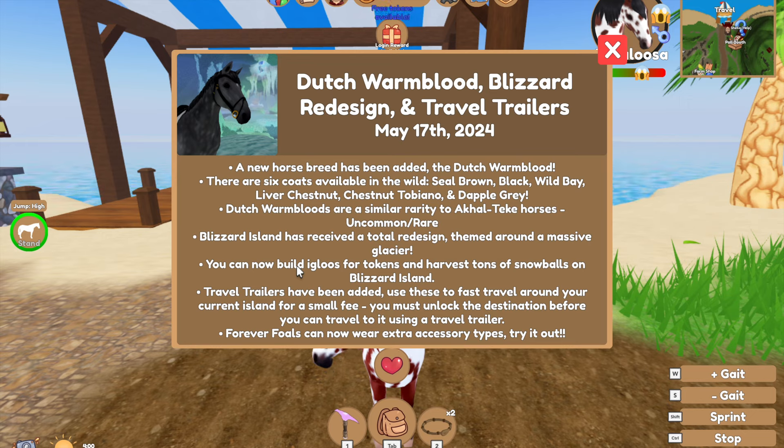Dutch Warmbloods are a similar rarity to Akhal-Teke horses, which is uncommon to rare. Blizzard Island has received a total redesign themed around a massive glacier. You can now build igloos for tokens and harvest tons of snowballs on Blizzard Island. I'm not entirely sure if it means you pay to build an igloo or you get paid to build one — we'll have to check that out. Travel trailers have been added; use these to fast travel around your current island for a small fee. You must unlock the destination before you can travel to it.